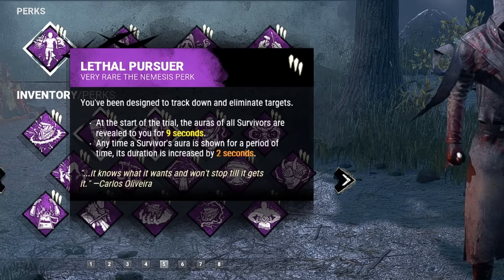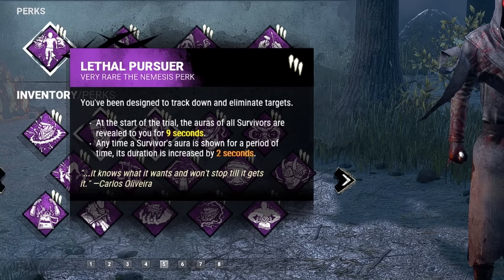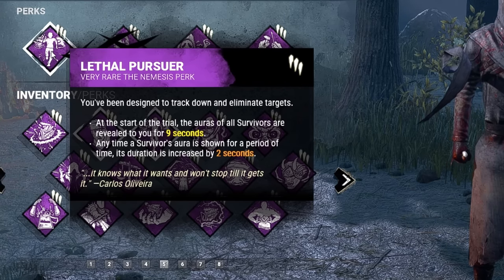First, we're bringing in Lethal Pursuer. This allows us to see the aura of all survivors at the start of the trial, and any time we see a survivor's aura, its duration is going to be increased by 2 seconds.